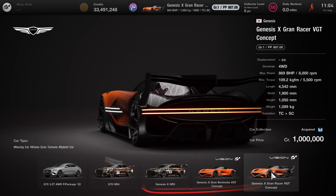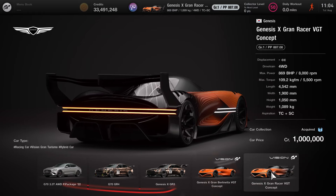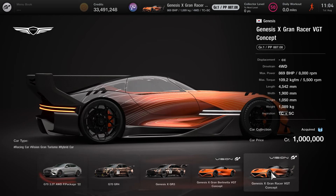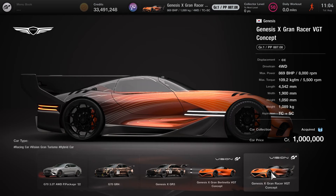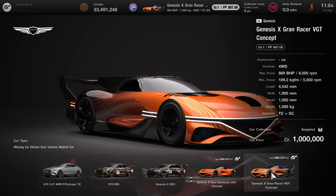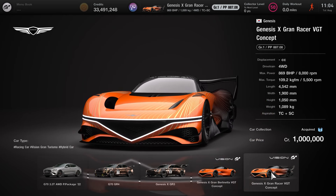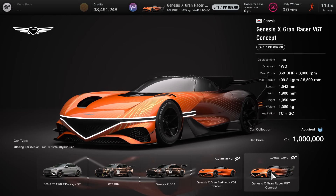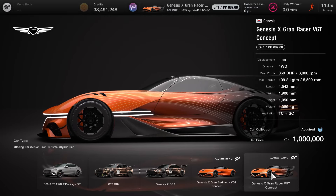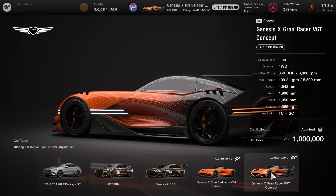In terms of the overall stats, the PP rating is 887.08, the drivetrain is 4-wheel drive, maximum power is 869 brake horsepower, weighing 1089kg, and the aspiration is turbocharged and supercharged. For those in the know when it comes to the Grand Racer, you'll probably take note that the power drop is absolutely massive from what was originally promised at 1400 brake horsepower, so it definitely seems to have been categorised pretty much out of nowhere.